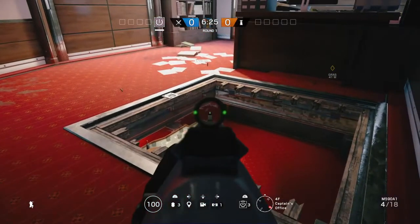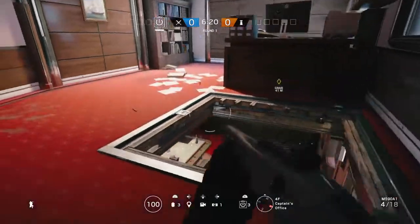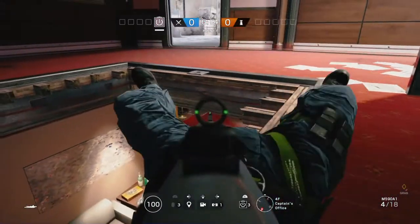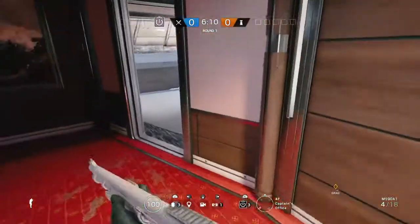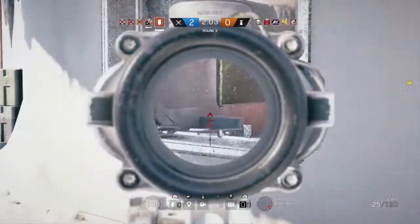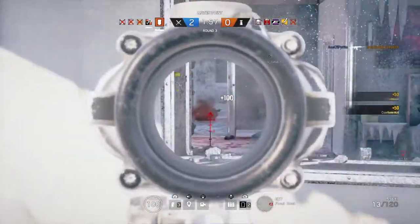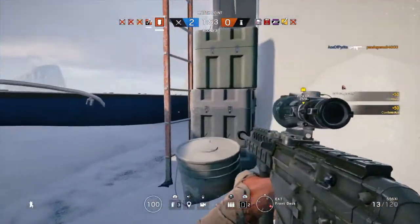If we move through into captain's office, we're going to look at the last hatch, and that's the one that gives us a direct view into Casino. It is fairly limited by that wall on the north side to our rear, which does limit the line of sight. But it's a good one to just drop into that Casino location late in the round, maybe if you're getting barricaded and shot away from the other doors and angles. So that's everything for the hatches on Yacht.